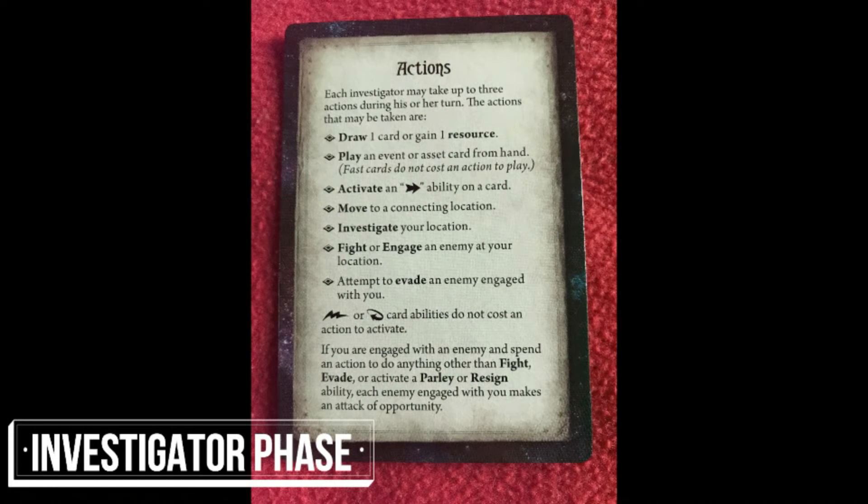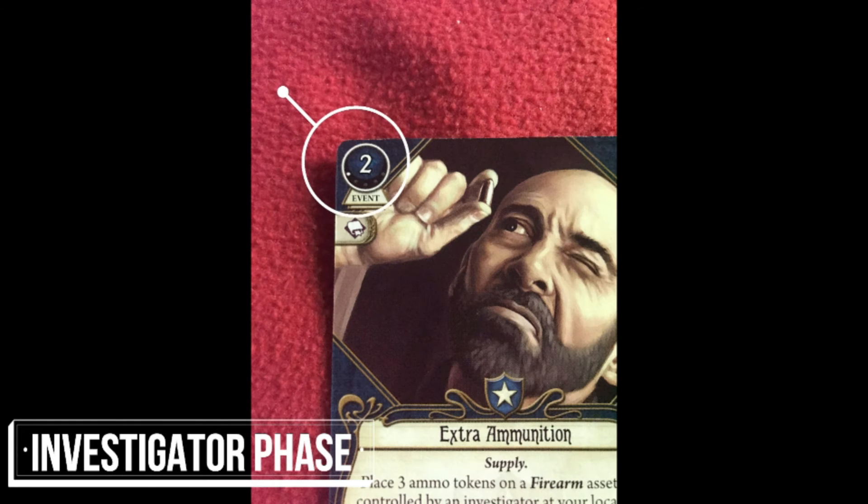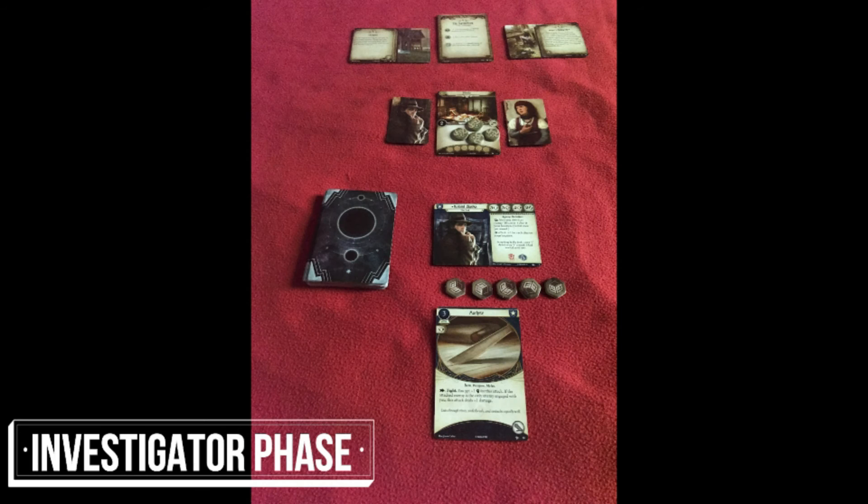These can be taken in any order but all three actions must be taken before an investigator takes their turn. To play a card, the investigator pays the amount in resources as indicated by the number in the top corner. If the card is an event, the results are resolved immediately then the card is discarded. If the card is an asset card then the card is placed in the player's play area and remains in use until the game dictates otherwise.